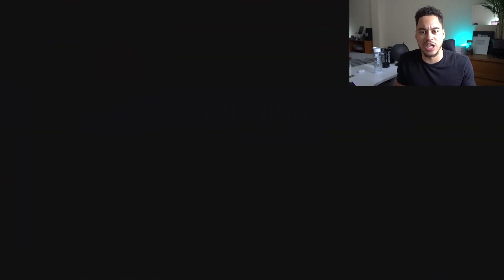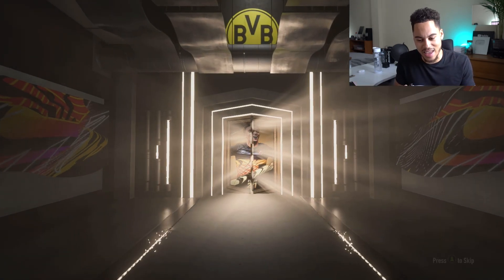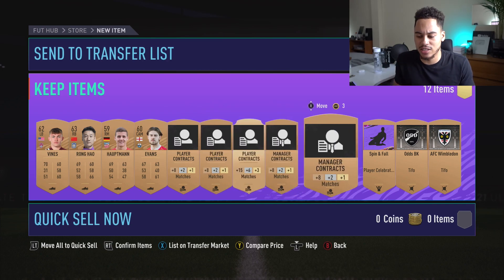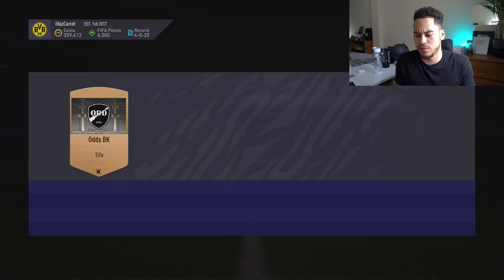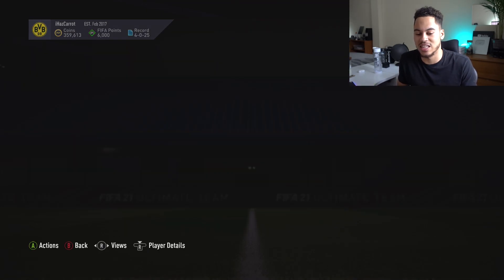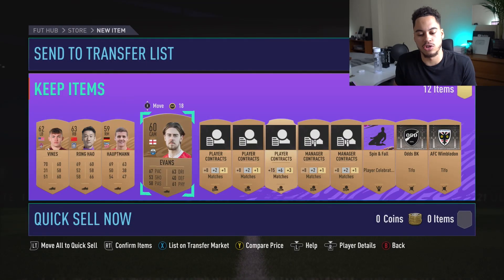You probably don't want to watch me sit here and open 100 bronze packs. Basically in these packs, the player contracts aren't worth much, player celebrations aren't on the market, nobody really buys that stuff. We're solely looking at the players and trying to find players used in SBCs. As you can see, these players in this current pack are all currently 200 coins.